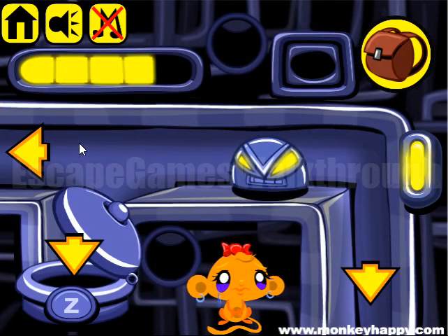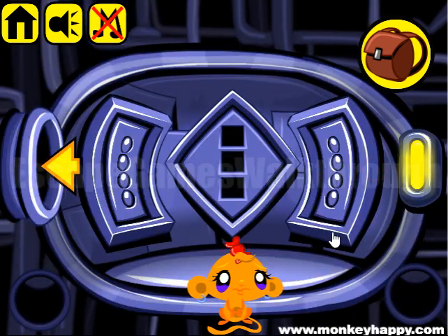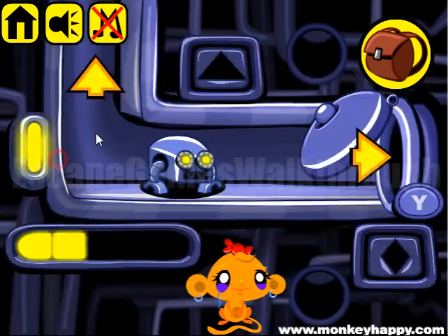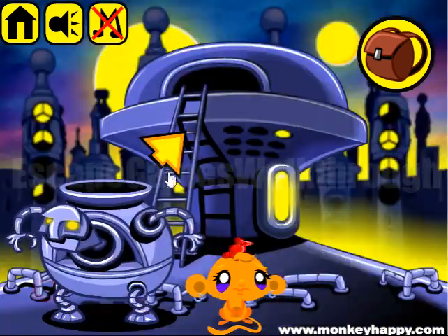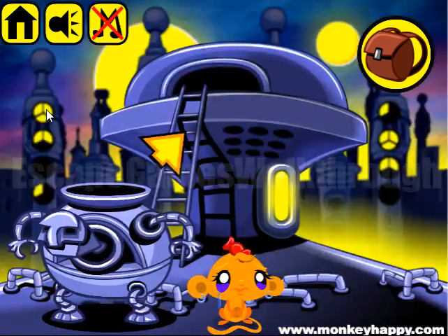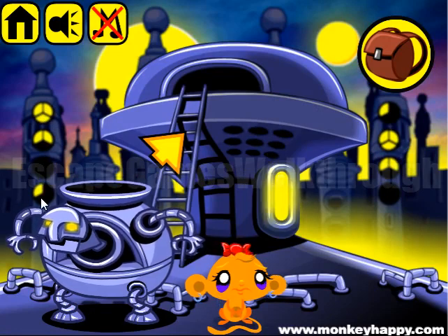Going outside, we can see left and right doors with 4 dials there. The hints for these dials are shown here on this column. For the left, we have to set 3, 2, 0, 1.